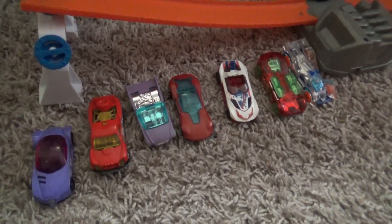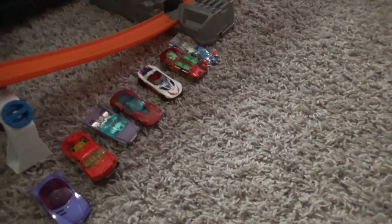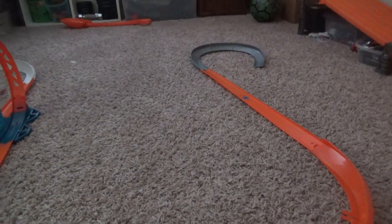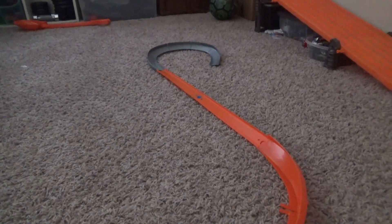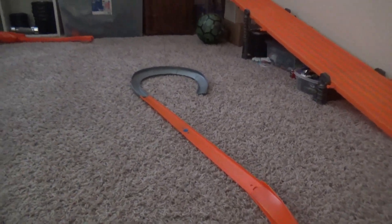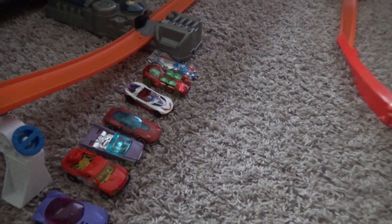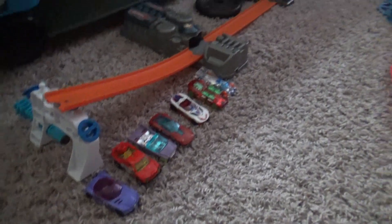Hello everybody, welcome to Track Time 2020i. We are a few days away from the All-Star Race. We're going to be testing a booster, a loop, and a kicker loop. We'll use a silver curve to see which car can make it all the way to the end. If the car does not make it past the silver curve, the silver curve is the winner's circle. We have seven cars for the test. Let's go ahead and get started with the booster and crank them up. Booster is fired — we only have one booster today.